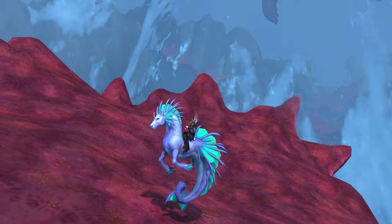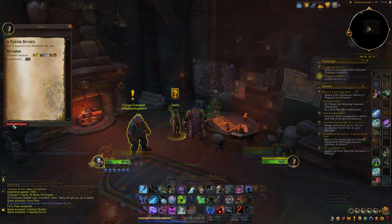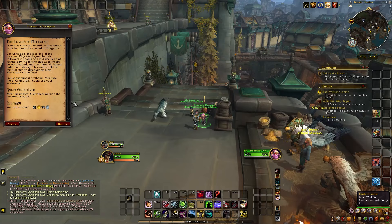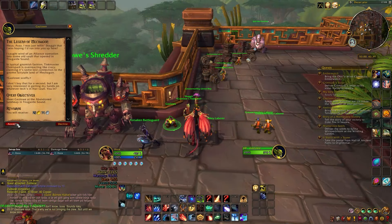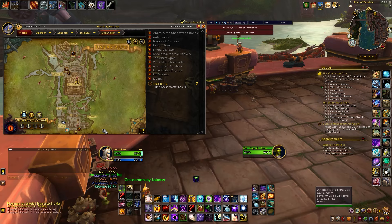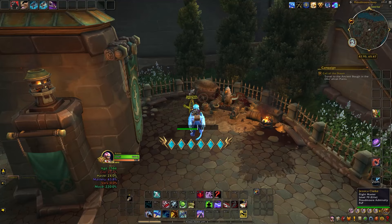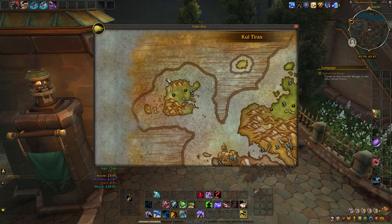For the last round of mounts, we are heading to Mechagon. If you haven't unlocked it yet, you first need to complete the introductory quest for BFA and then kick off the Mechagon quest chain starting with the Legend of Mechagon. Horde players need to talk with Gazlowe while the Alliance must talk to Tinkmaster Overspark. Eventually, Horde players can teleport directly to the island, while Alliance players will have to take a flight path from anywhere in Kul Tiras.